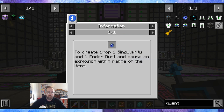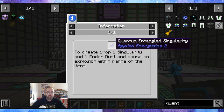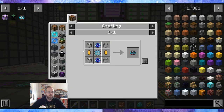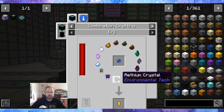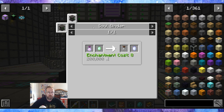So that plus the quantum entangled — to create, drop one singularity and one ender dust, and cause an explosion within range of the items. I wonder if that means within range of the pedestals' items, but I don't think so. I'll probably look it up and make 100% sure before I do something silly. Anglicite — I know we got most of these. These are from mining different planets, rich slag is a byproduct, these are crystals from the void ore miner.